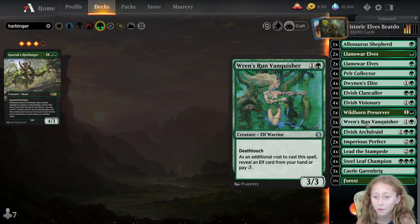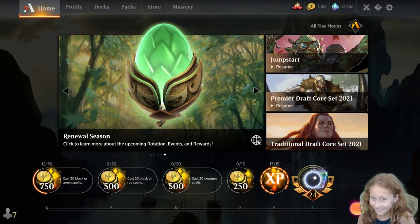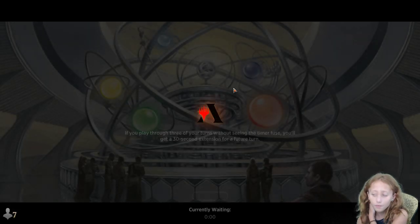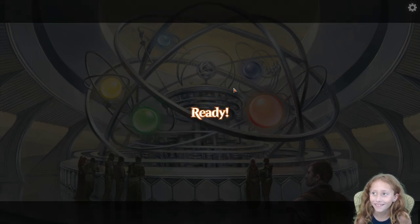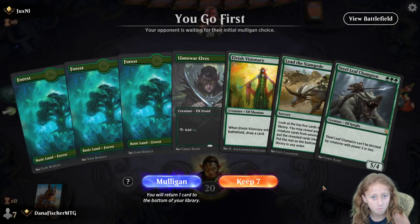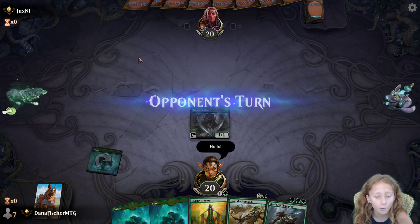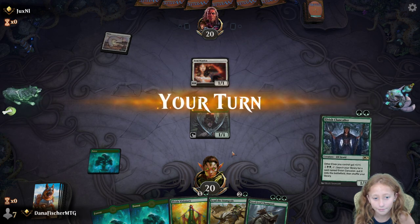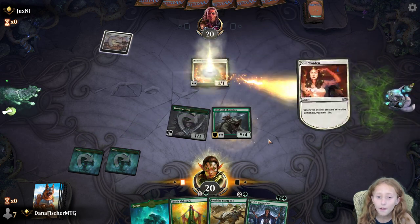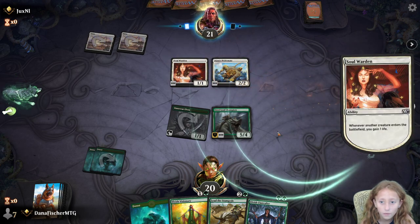Alright, let's play some games — starting with the beatdown deck. This opening hand is great: we've got a turn-two Steel Leaf Champion, which is super strong. Our opponent appears to be on the life gain deck. We should have a good matchup because we can just go over the top. Turn-two Steel Leaf Champion is always going to be really strong, and next turn we can slam both a lord and a Visionary.